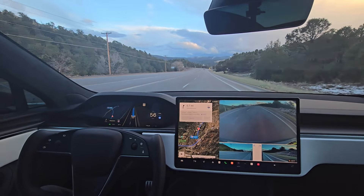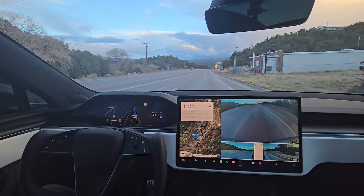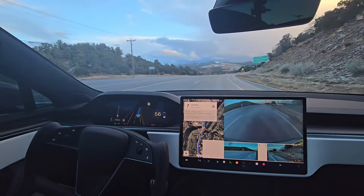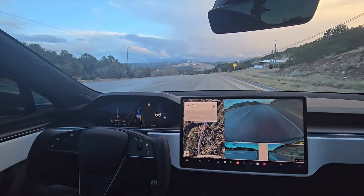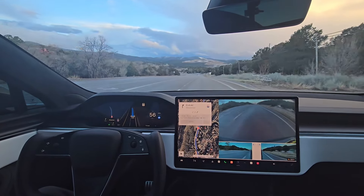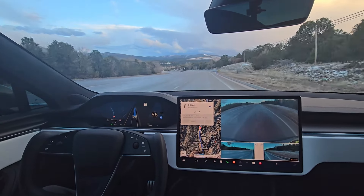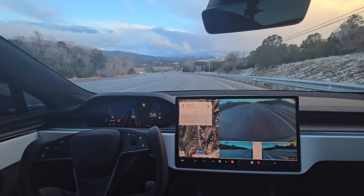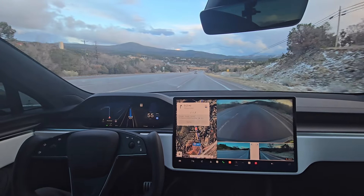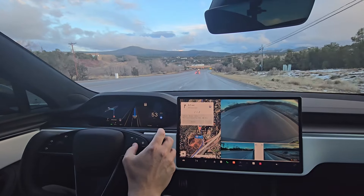We're approaching this section that drops down to 40 mph. Last time it was going 58, so we'll see if it's improved. We're going 56 coming up to that 40 mile an hour sign — and still no change, still going fast. It's a little slower, 56 compared to 58, but still fast so I'm going to take it out.